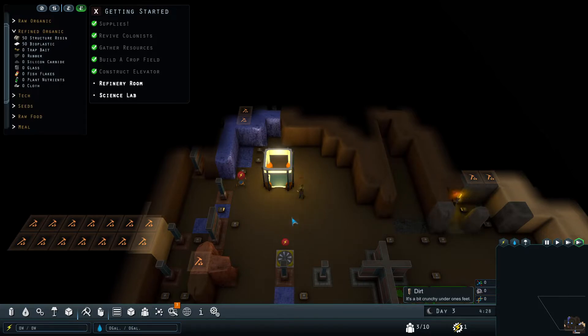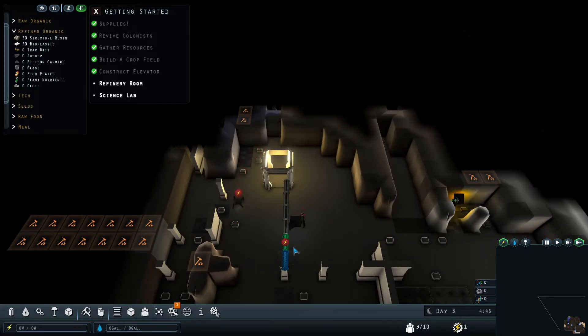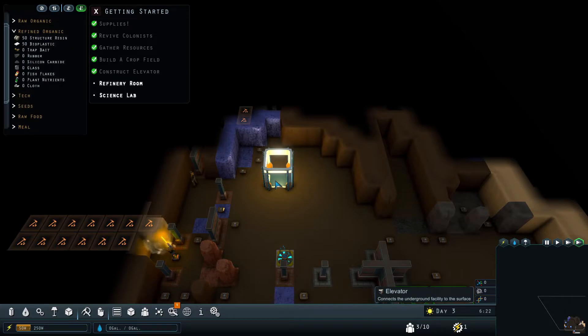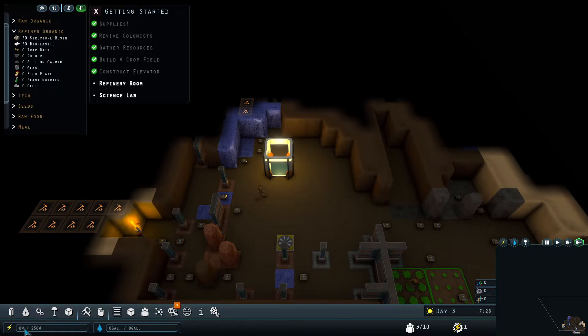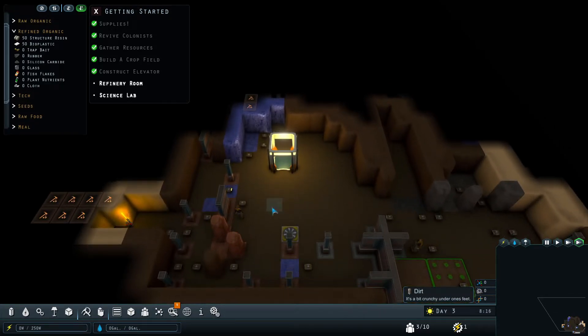We got the elevator now — yes, there we go, now we're getting them built. That should lead the power over here — oh yes, there we go, now we have power! The robot can get charged, awesome. Let's go back to normal view — the elevator has solar panels on the surface so we get a little bit of power from it, but only in the daytime. Right now it's about seven in the morning so we should start getting a little power as the sun comes up, but we are going to need some proper power.